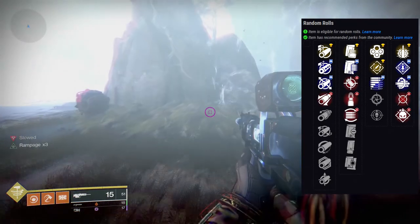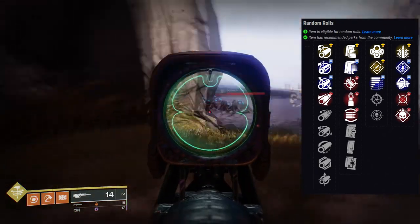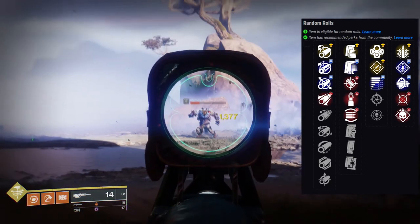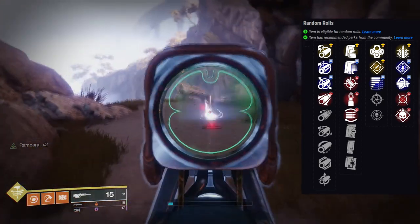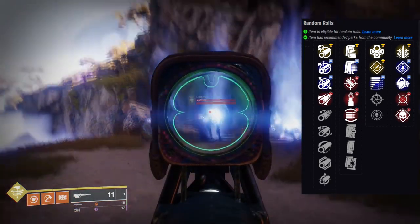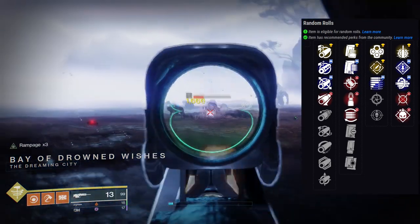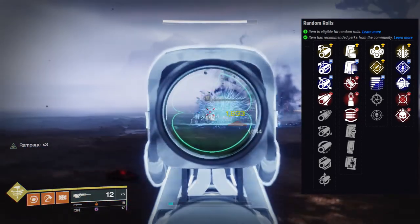It all depends on your playstyle. If you're in the back picking people off, Multi-Kill Clip gives a solid DPS boost from one or two kills. Rampage is more of a PvE perk in my opinion. Explosive Payload is great — the flinch is going to be wild for whoever gets hit by it. Personally, I'd probably go Rapid Hit and Multi-Kill Clip as my god roll, though they did nerf Rapid Hit so it's not as strong as it used to be.